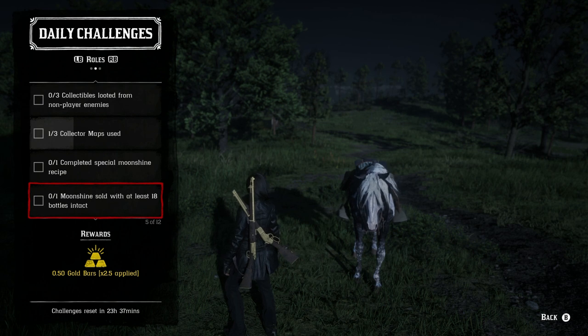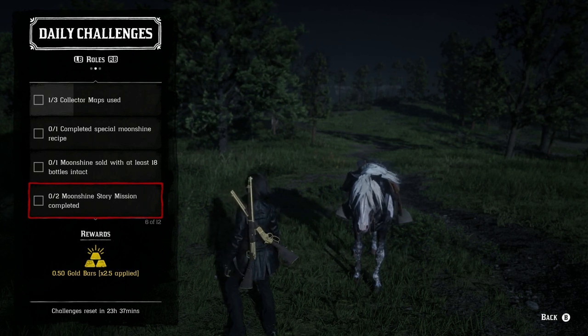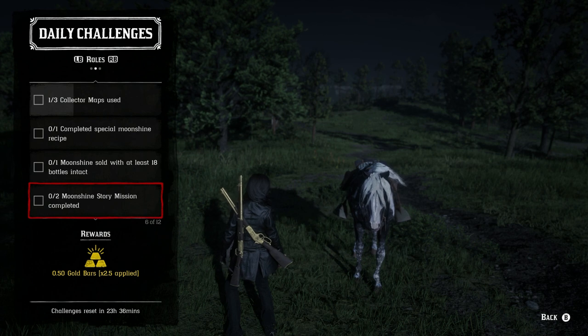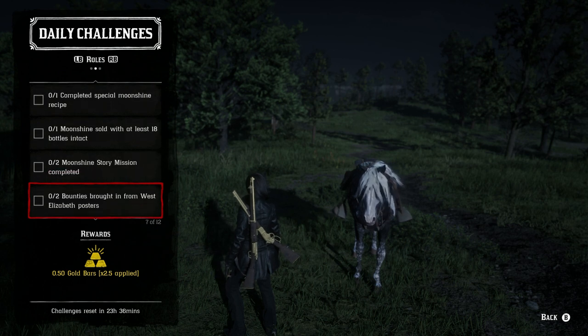Moonshine sold with at least 18 bottles intact: just be as careful as possible — slow down for railroad tracks and bridges, don't hit any rocks, stay on the road. Two Moonshine story missions completed: this one takes a while, but talk to Maggie or use the progress menu if you already completed them.